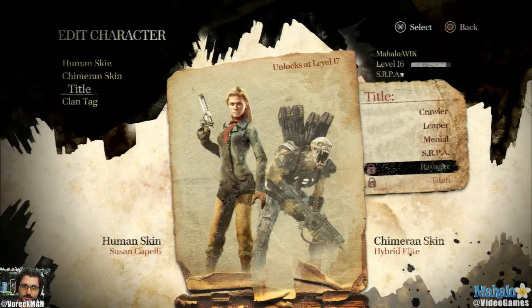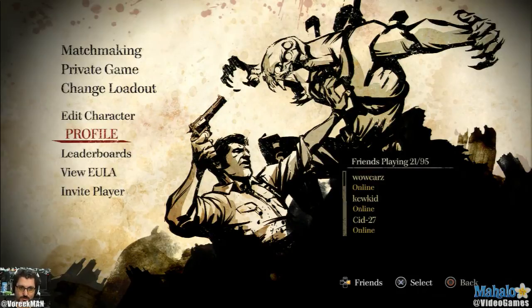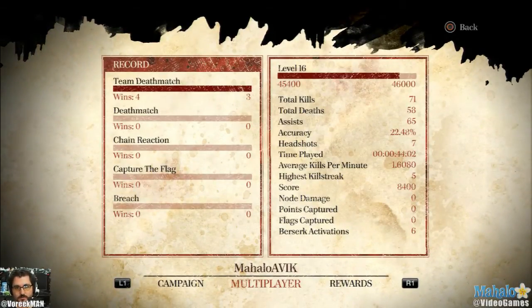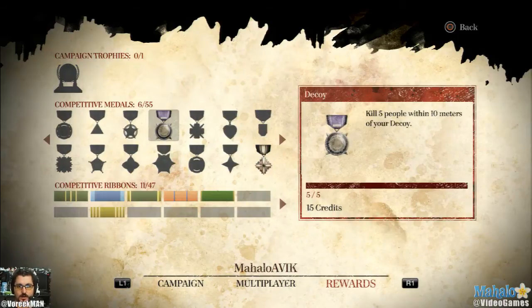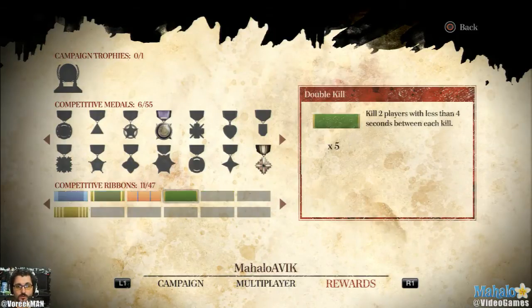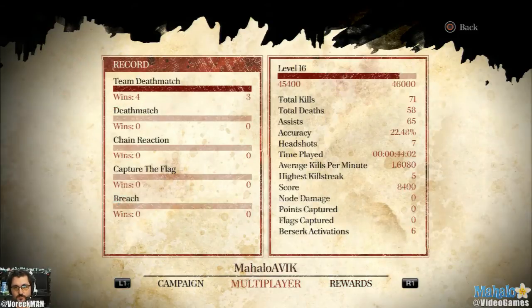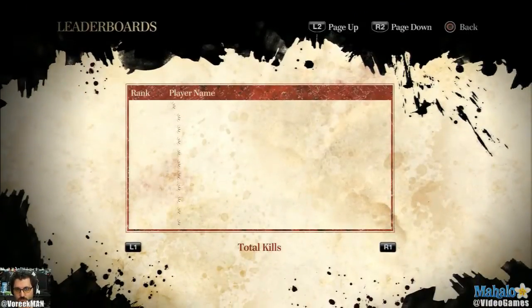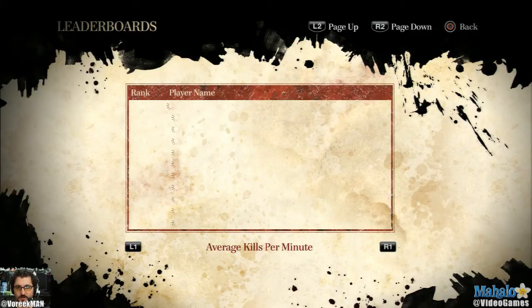There are titles that you gain - unlock 17 unlocks at level 20 - just giving you titles that people see so they know how good you are prior to playing against you. The profile is a bit broken and doesn't really work yet, but it will in the full game. It just keeps track of all your stuff - your medals - like kill five people within ten meters of your decoy, I have five of five, I get 15 credits. The credits you'll be able to use down the line to unlock really cool bonus content in the game. You can track all your stats here, whether it's campaign, multiplayer, or your rewards. There's also the leaderboards, which are a little broken, but they will work normally when the game comes out.